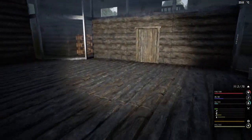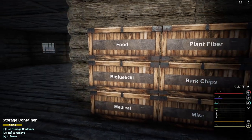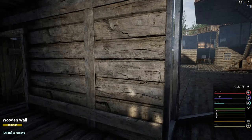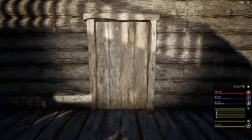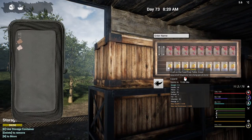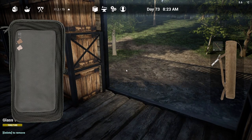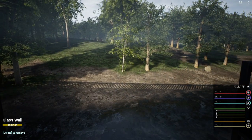First things first, let's go get a ration pack, eat that, and get our max health up to where it's supposed to be. We'll grab one veggie salad and one fruit salad and eat those up just to help increase our stats a little bit more. We still need some water — there we go, that's done, that's perfect.